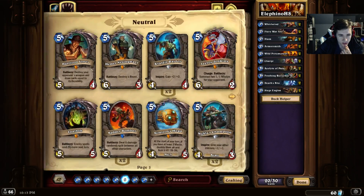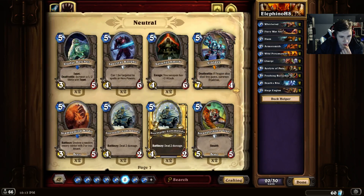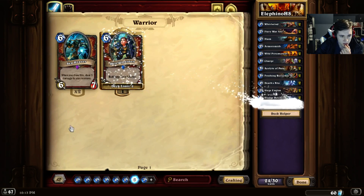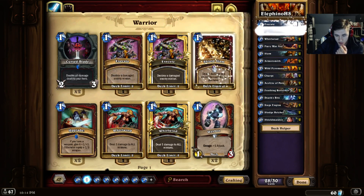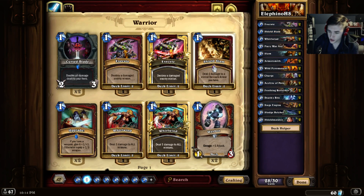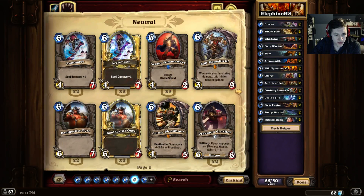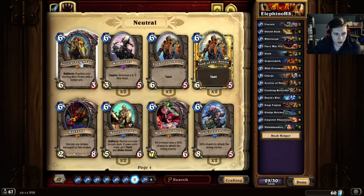You could just throw Patrons in here, call it a deck, and go ham. But I think what we're going to do is get the Belchers in here, get the Shield Maidens in here, get the Execute Shield Slams, take a Control Warrior approach to it, and try to OTK people like that. We also need Emperor, otherwise we just won't have any damage. We can get Emperor in here. Justicar might be too slow for what we're trying to do.